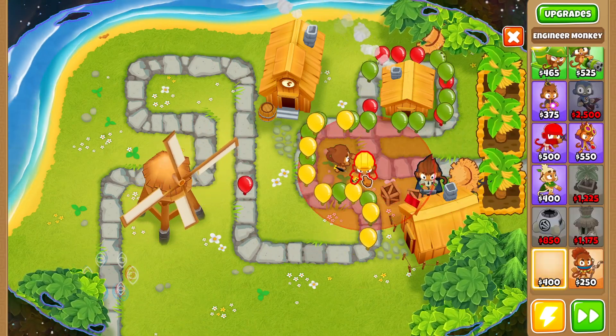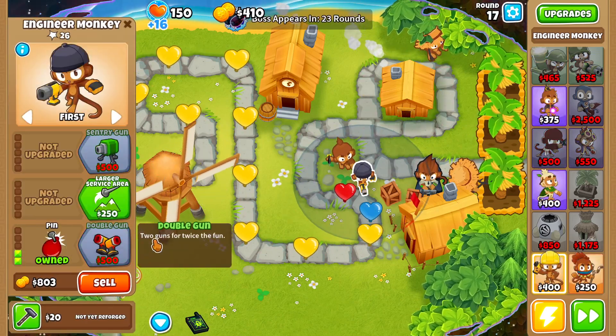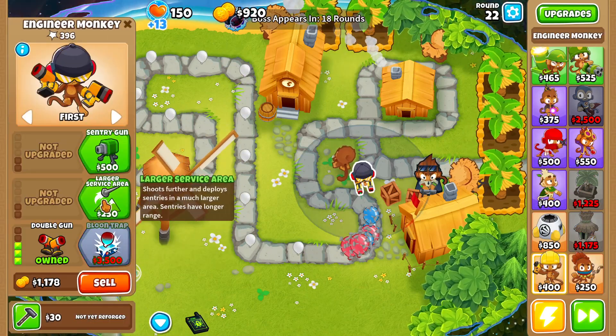On round 16 the balloons are starting to give us a little bit of a hard time, so let's go ahead and buy ourselves an engineer, then we'll upgrade this engineer up to Pin. Now we'll go back to buying a couple more banana farms. Round 22, let's upgrade our engineer monkey a little bit more.